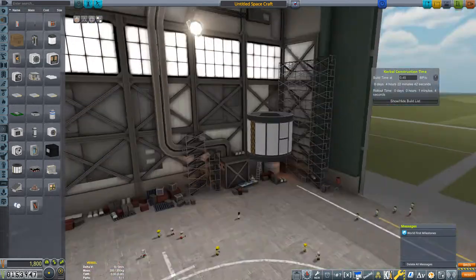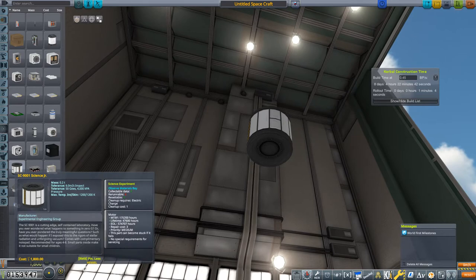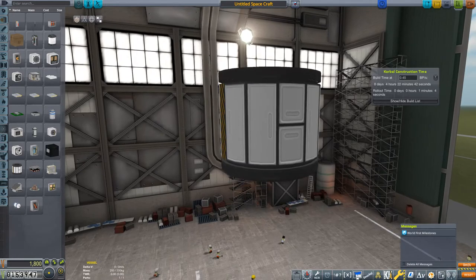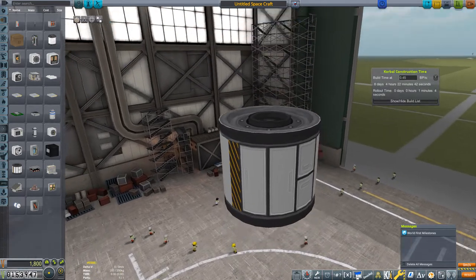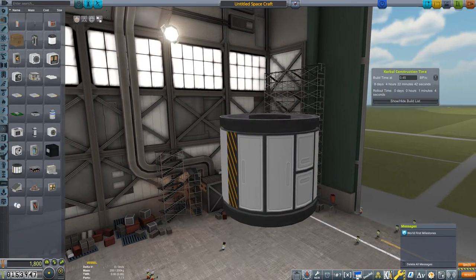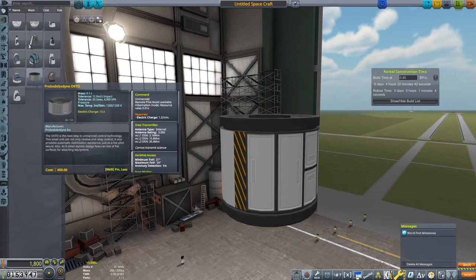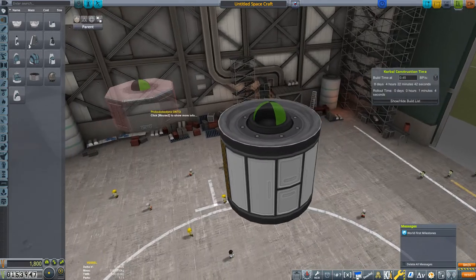The description looks like a child's toy, like my first scientist kit, but it gives a really nice amount of science points, especially if you recover it. So that's what we are going to do.